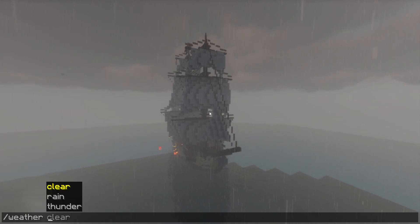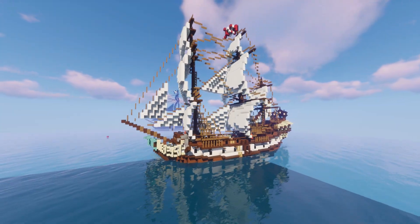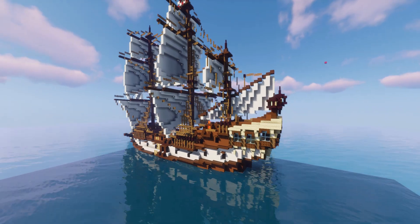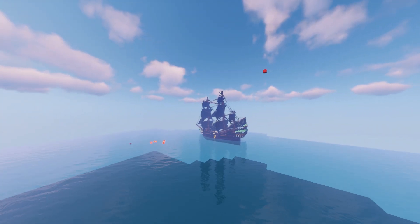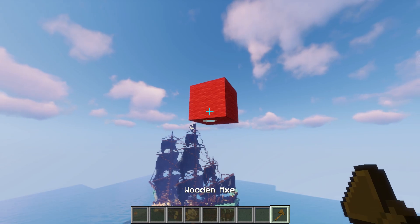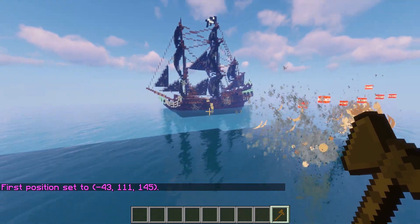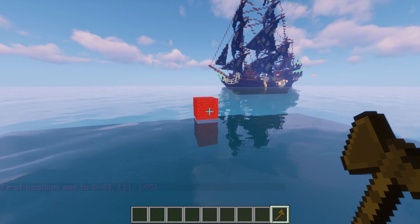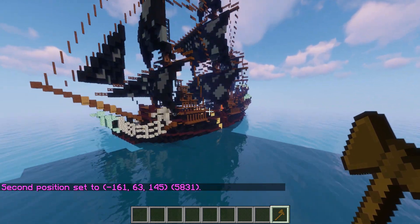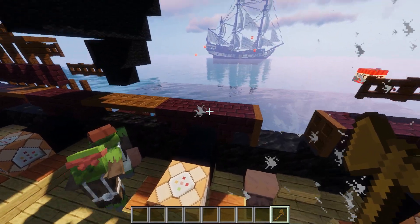Moving over to the Wicked Wench — like I said, it's the same ship really, just a different color scheme. I did put a lot of effort into making the Wicked Wench look almost as good as the Black Pearl, but I think the Black Pearl just looks a little bit better. I chose not to go for the same color scheme as in the films. Obviously I have to use the blocks that are available to me — I would have used blackstone, I forget what it's called now. If you're using a later version, I could have made the Black Pearl using those black slabs and stairs.